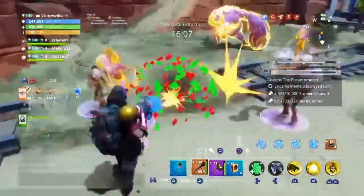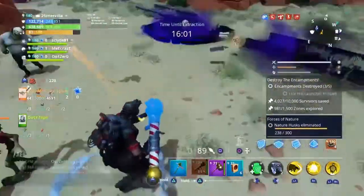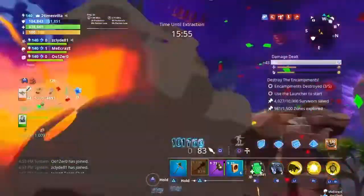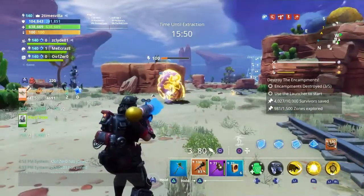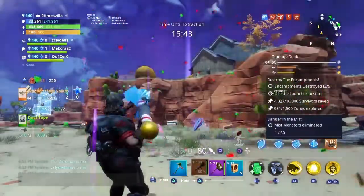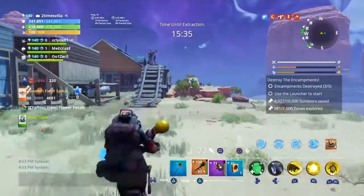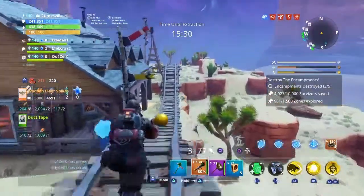We got a smasher — hold on, let me clear these guys out of the way so I can take care of that smasher. Oh wait, he's almost dead and I didn't even hit him directly. Let's see how much damage it does on the smasher. How is the smasher already dead? I didn't even hit him — some of the backfire splash must have caught him. That's crazy.